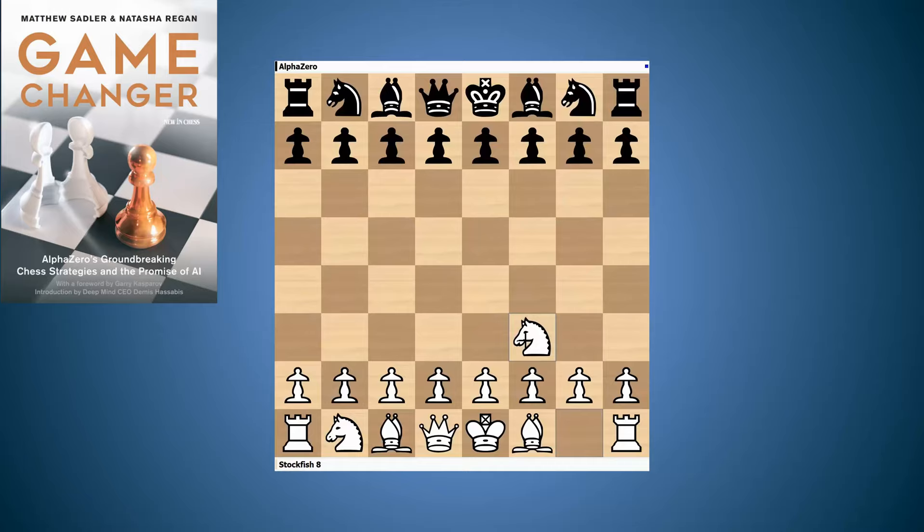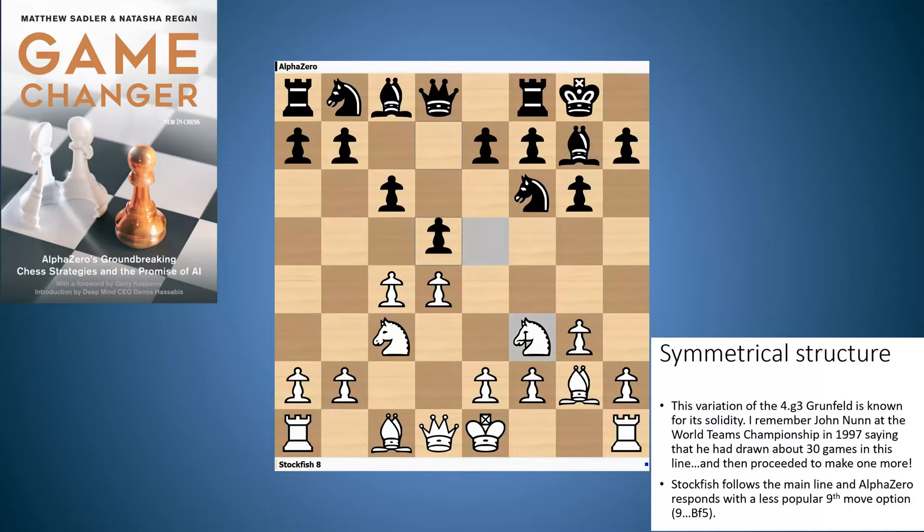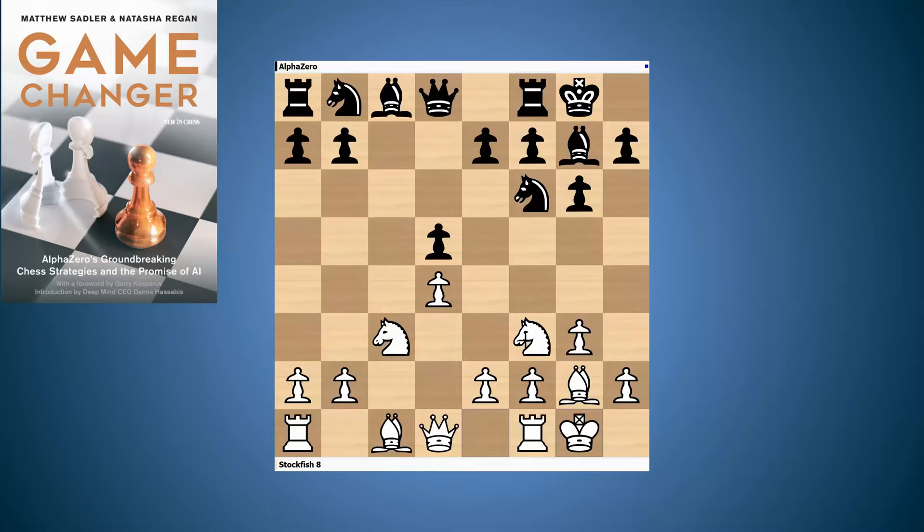We start off with Nf3, Nf6, d4, and g6, and here Stockfish decides to play g3, which is the very solid variation against either the King's Indian or the Grunfeld, into which AlphaZero transposes. D5, takes, castles. I remember John Nunn telling me before a game at the 1997 World Teams Championship that his opponent had played this line with white, had 30 games with it, drawn 29 of them — and then proceeded to draw that one as well. It's a very solid variation.